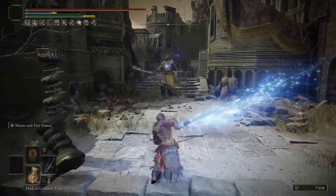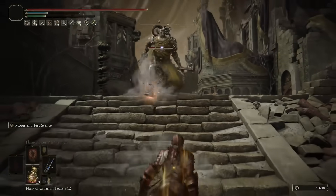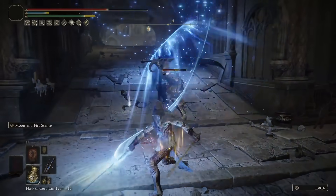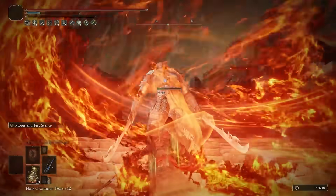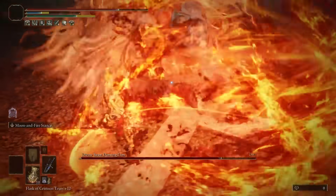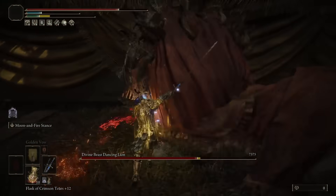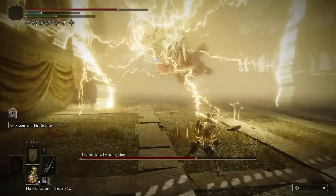Rellana's Twin Blades perform best in a specialized build that goes heavy into both intelligence and faith, thanks to their excellent weapon art, which puts you into a stance allowing you to use either a flurry of int-scaling magic attacks or surround the area with faith-scaling fire eruptions. The unique build lets you wield both sorceries and incantations to great effect, while also having a damaging melee weapon. You can snag these blades by turning in Rellana's Remembrance after defeating her in Castle Ensis.